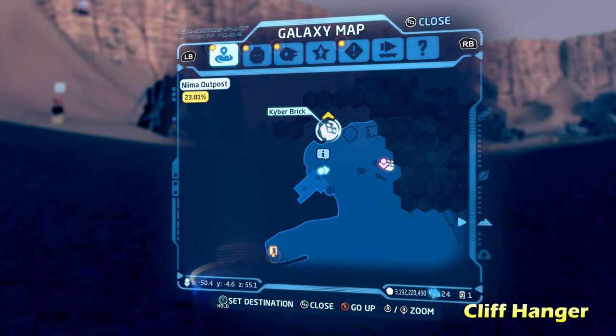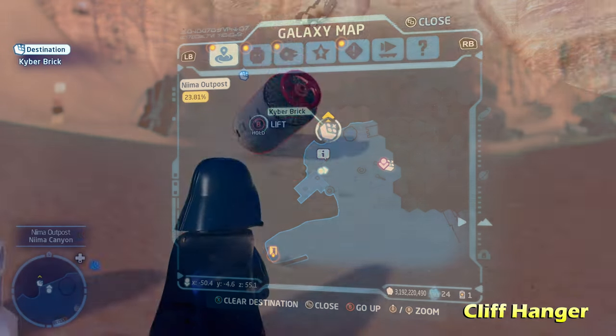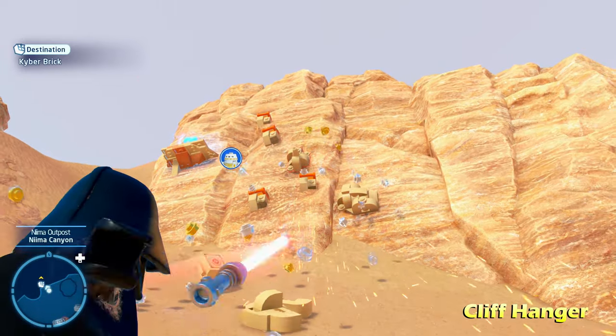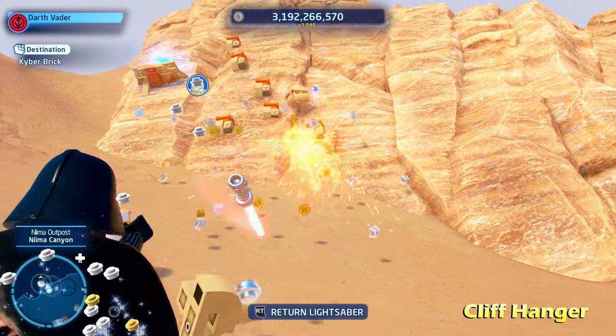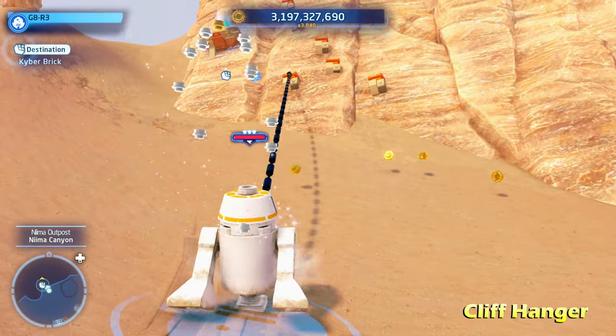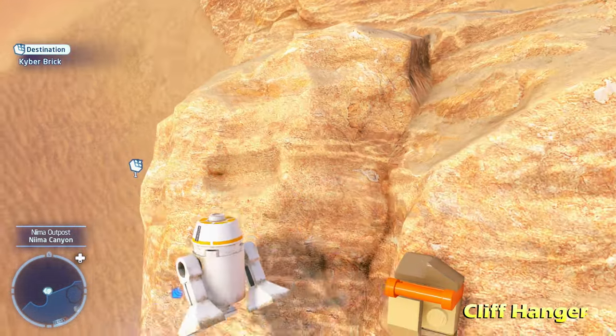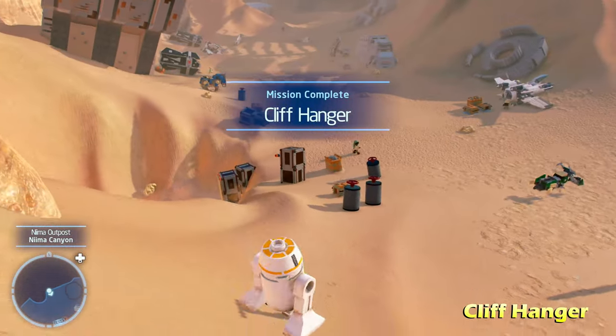Next up we're going to do Cliffhanger, just to the north of the one we just got. You'll notice a cliff side with a bunch of LEGO objects along the wall — destroy those with a blaster, or throw your lightsaber at it. Then switch to a grapple character, like an astromech droid or a hero character, to grapple up and reach the kyber brick for Cliffhanger.